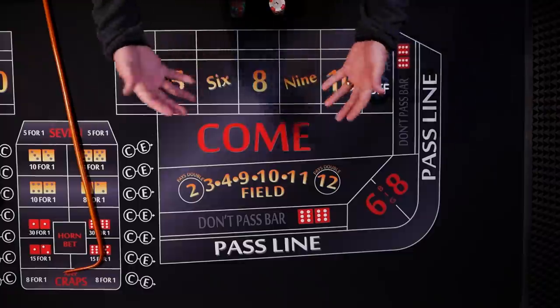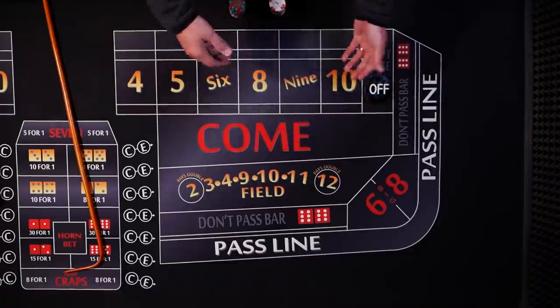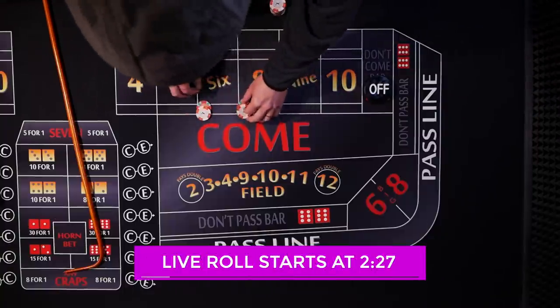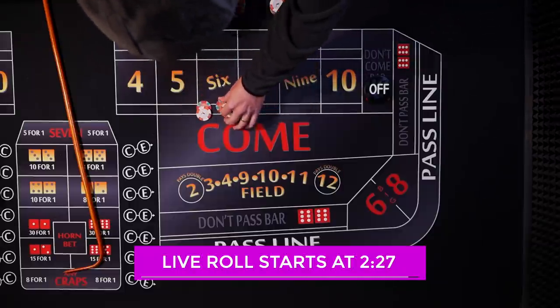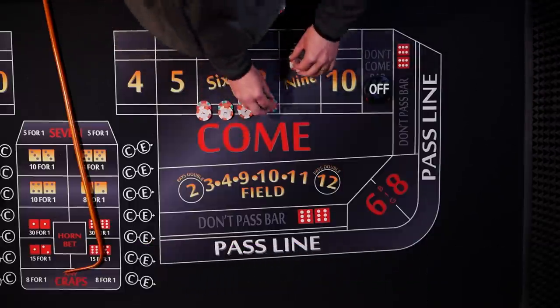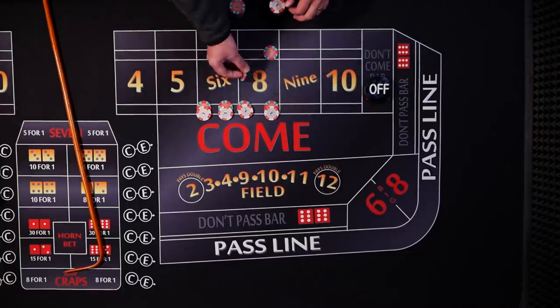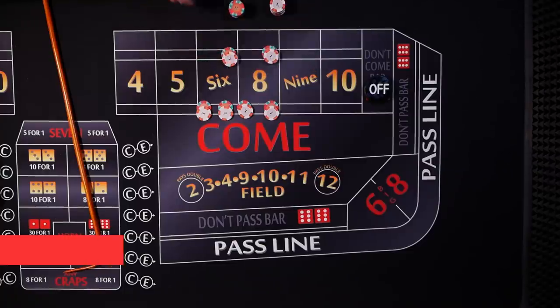This is going to be a little bit of an experiment. I'm going to have three players all playing the six and the eight, but playing them a little differently. The first player is just going to place the six and the eight for one unit. The second player is also going to play the six and eight for one unit, and the third player is going to bet two units on the six and the eight.